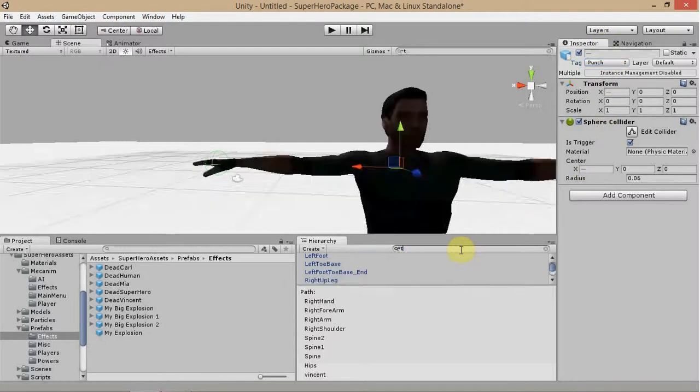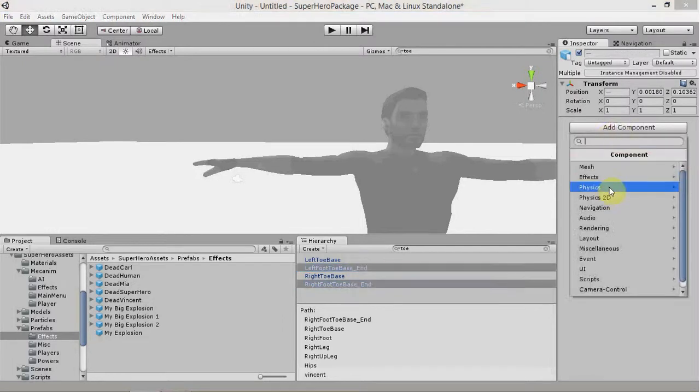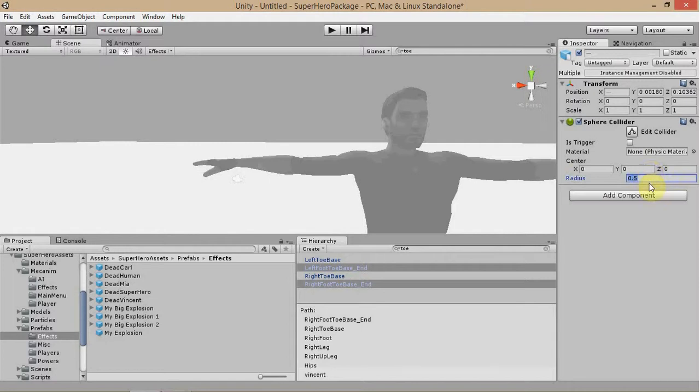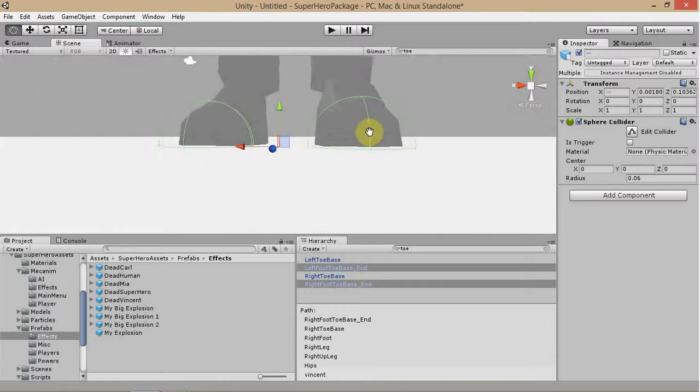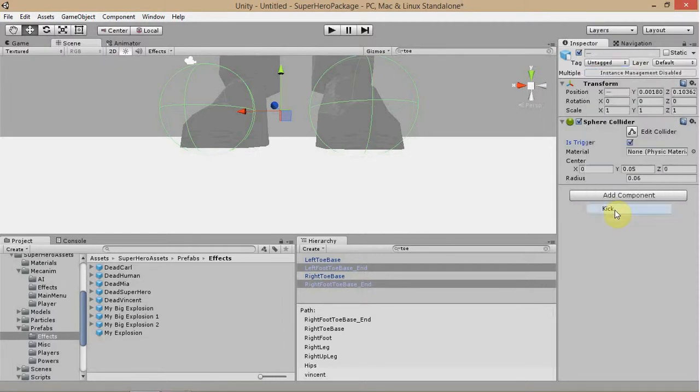Let's find the end of our character's foot, which will most likely be called 'toe'. Select both of those and do the same thing — Add Component, Physics, Sphere Collider, radius of 0.06. Mine's actually a little into the ground, which we don't want, because we don't want it to lift our character when he takes a step. So I'm going to bring it up a little bit — try 0.0 for my character. Set that as a trigger, and now we're going to set these as 'kick' with no number after it. So our attacks are set up.